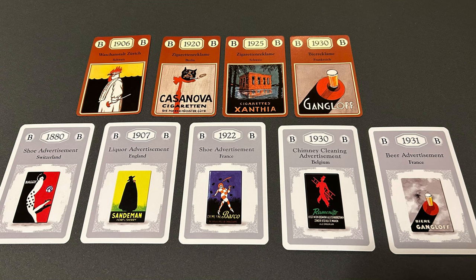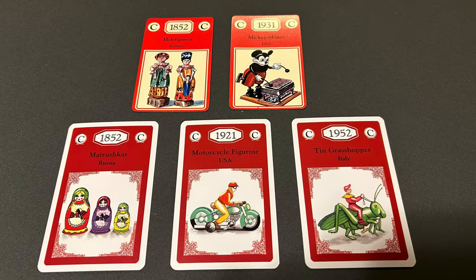The original had advertisements for cigarettes, and those have been removed in the newer edition. The generic wooden figures from Russia have now become Matryoshka dolls. And Mickey Mouse has been eliminated — that should be of no surprise to anyone. Surprised any version released in the United States managed to have Mickey Mouse in there.